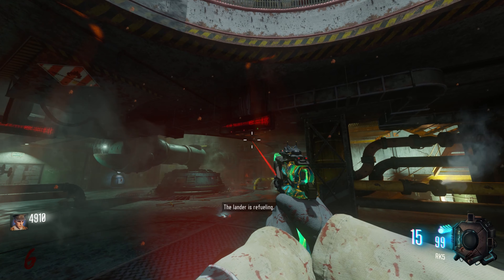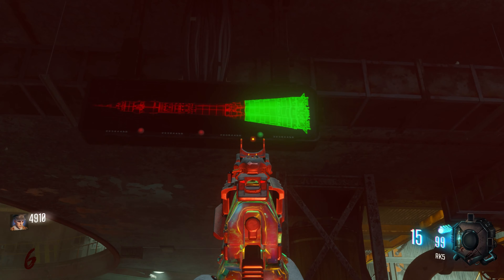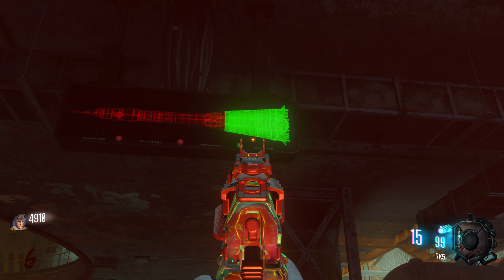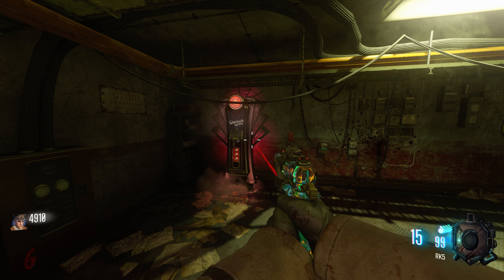Once you arrive at the spawn room area, if you look at these little terminals up on the ceiling you'll notice there is a picture of a rocket. The rocket will go from being fully red to slightly filling up green each time you activate a lunar lander, indicating how much fuel the rocket currently has.